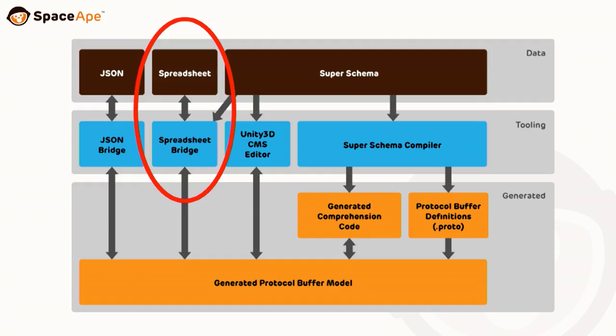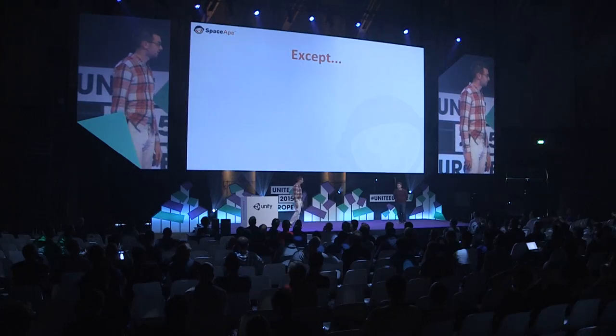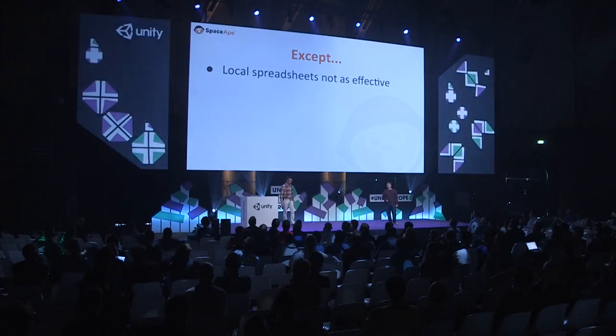We also kept spreadsheets — they're just another view onto our JSON data store. But it turns out using local spreadsheets was a bit of a mistake; they're nowhere near as useful as Google Spreadsheets. It wasn't the fact that we were using Google — it was that we were using it as our main storage for our CMS. Once we started using the JSON backend, the designers were going to use Google Spreadsheets anyway because it's much easier, they can share it and collaborate. They were just copy-pasting between documents, so we just gave them that power back.